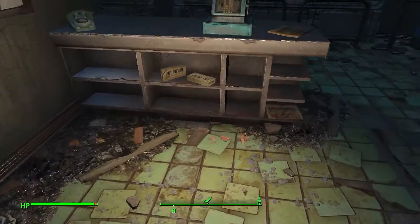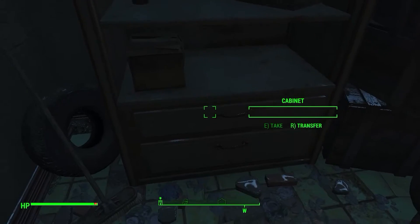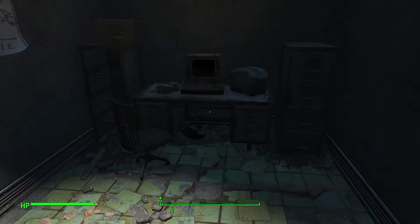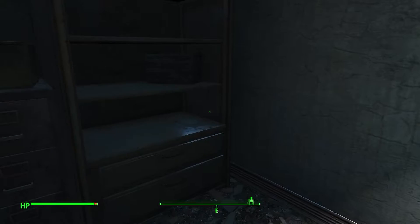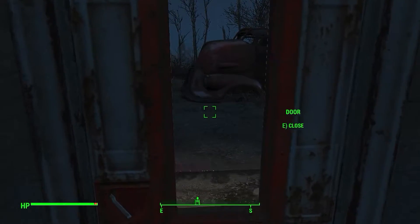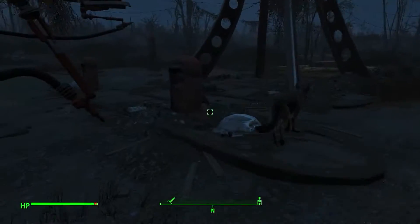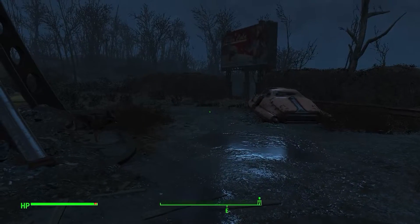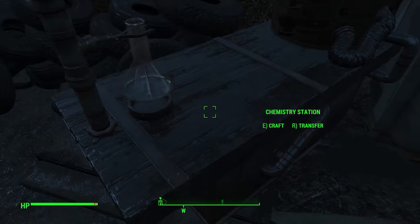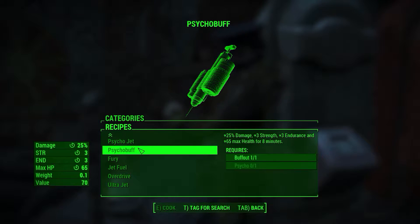Seems to be nothing really around here so far. What was that? Dude, I just heard something - where, what was that? I know it doesn't seem to be anything. Let's look around even more. Oh, comedy - yes, it is a chemistry station! I can make drugs. All right, we've got Psycho Jet. I need Psycho Ultra Jet. That's pretty bad.